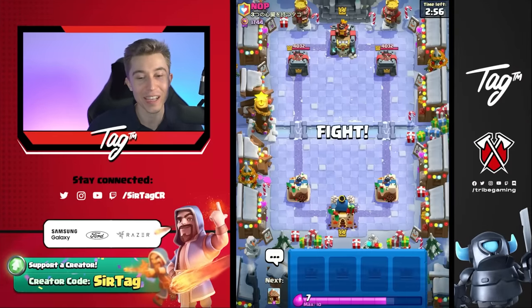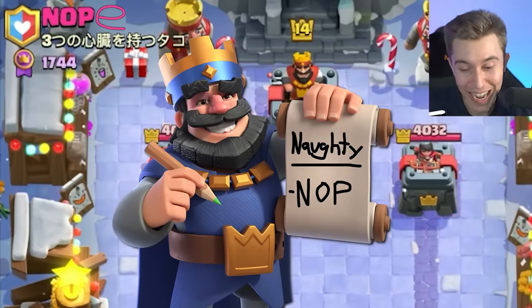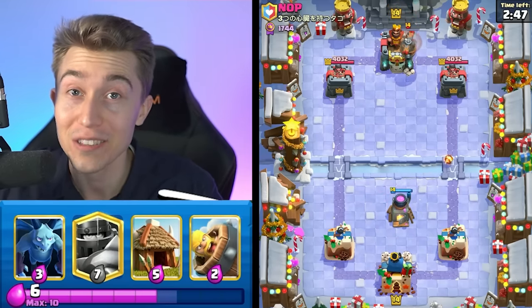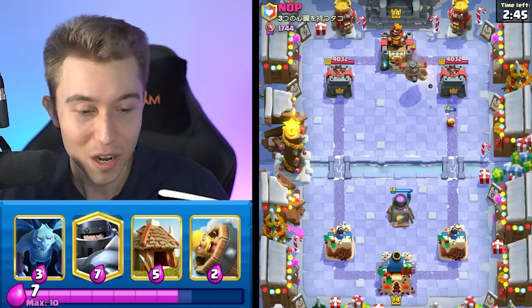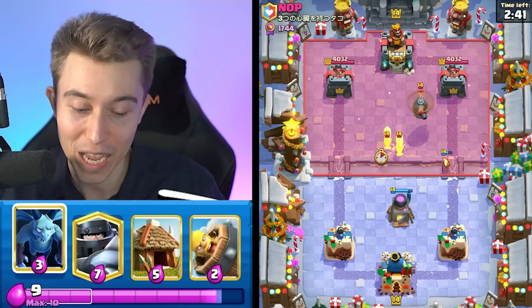We got a game against NOP — just got to add an E there and be like, nope, you're not going to win this game. I'm going to go for a Furnace here and see what he's up to. If this guy's going to go for Flying Machine, we already know it's likely going to be the Royal Hogs, Flying Machine, Royal Recruits deck that everyone and their mother is playing right now. It's probably one of the best decks in the game in Clash Royale. And there it is.